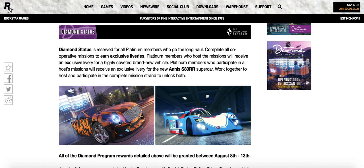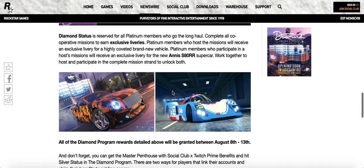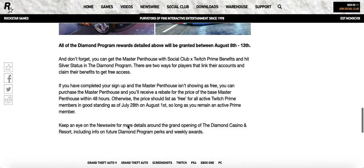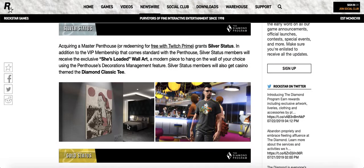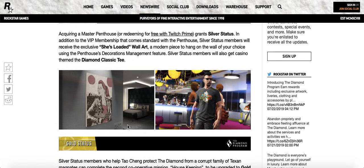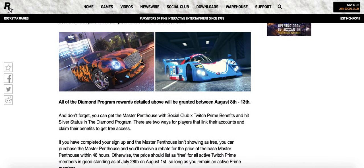Yeah, it looks like a Bentley to me — you get liveries on most of the cars you're going to receive. You work together, participate in, and complete missions. I'm pretty sure that is a Bentley — it wasn't even in the trailer. So they basically said: work your ass off, you end up getting different perks — unlocked t-shirts, diamonds, t-shirts, watches, art, and liveries on cars. This car is beautiful — it looks like a Bentley Continental to me.